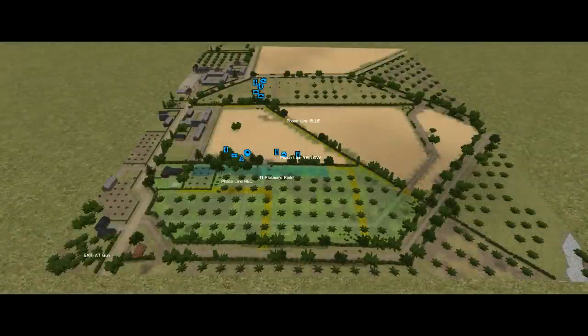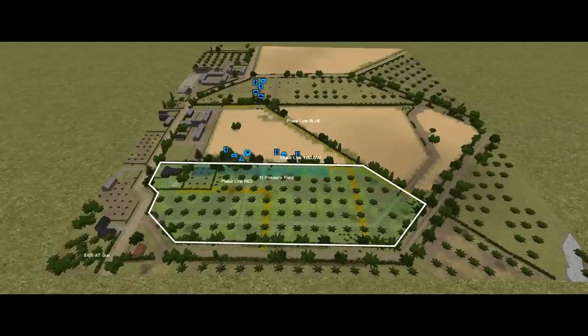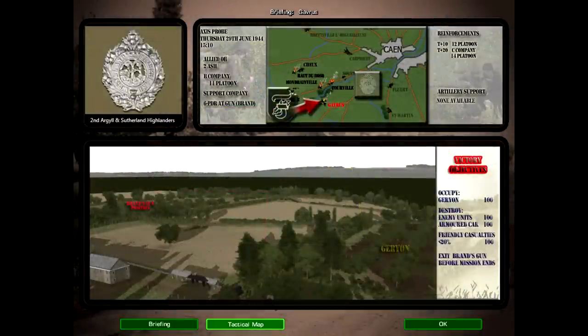I have quite a few objectives. Firstly, I need to occupy Objective Geryon, or 11 Platoon's field, which needs to be completely free from enemy forces at the end of the battle to score 100 victory points. The Germans, meanwhile, will be getting points for touching a number of phase lines — blue, yellow, and red. Essentially, the further into the defence they penetrate, the more of an effect they'll have on decision making at Battalion HQ, so the further away I can keep them the better. There are also 200 points on the table for destroying enemy forces: 100 for the enemy in general and 100 for destroying an armoured car.